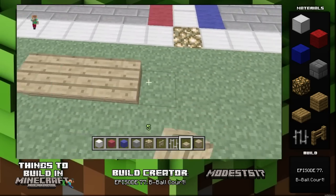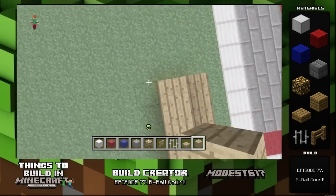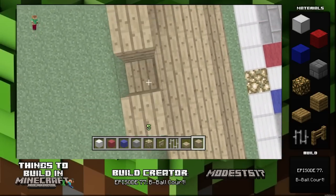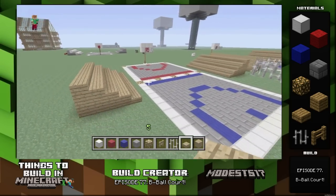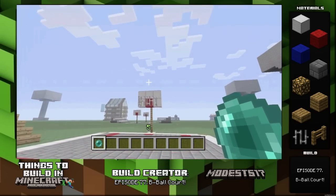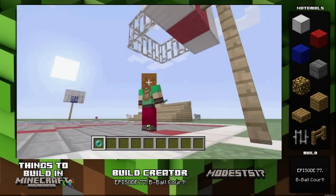If you continue watching till the end of the video, you'll see me actually use an ender pearl and make it in the basket — it's fun to see what kind of shots you can make from far away and actually land through the hoop. I hope you guys like this build. Me and Waffle were just messing around and thought it was pretty cool. If you enjoyed this video, please leave it a like and don't forget to subscribe. See ya!